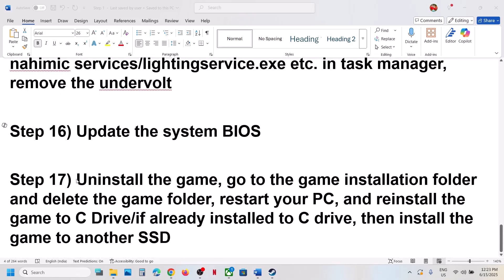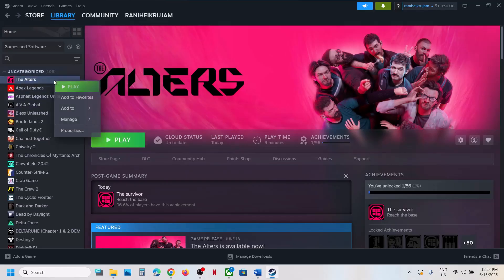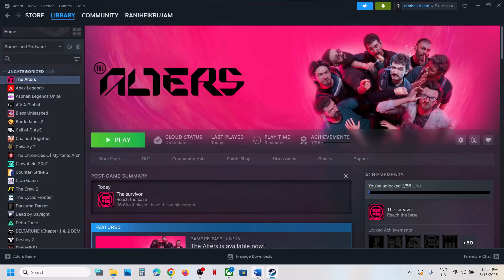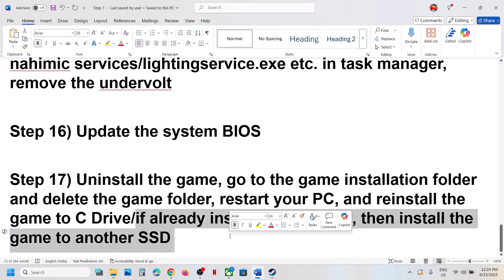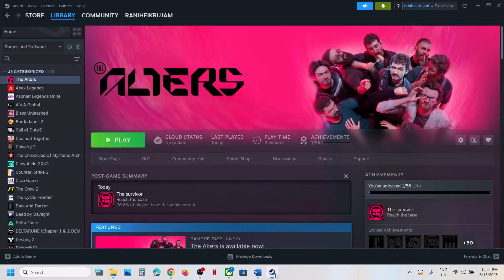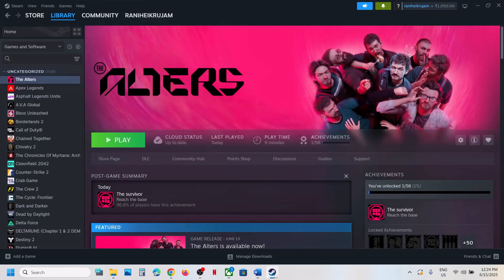If nothing is working, the last step is to uninstall and reinstall the game to a different drive. Right-click on the game, select Manage, click Uninstall. After uninstalling, go to the game installation folder and delete the game folder, then restart your computer. Install the game to the C drive. If the game is already on C drive, install it to another SSD and check. One of the steps shown in this video should help you run the game successfully on your Windows computer.